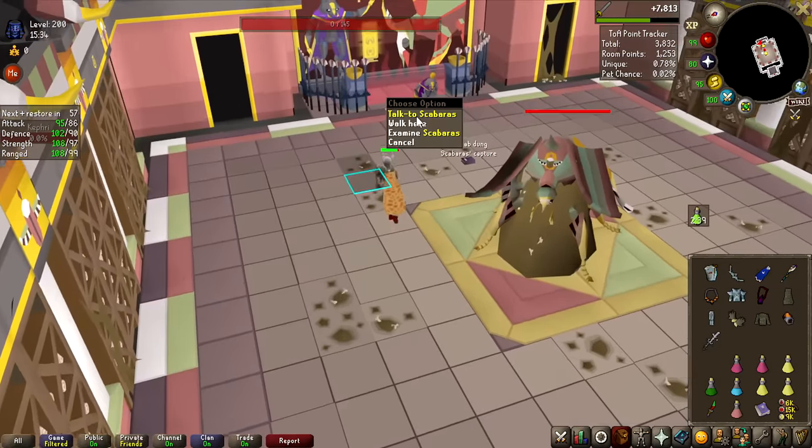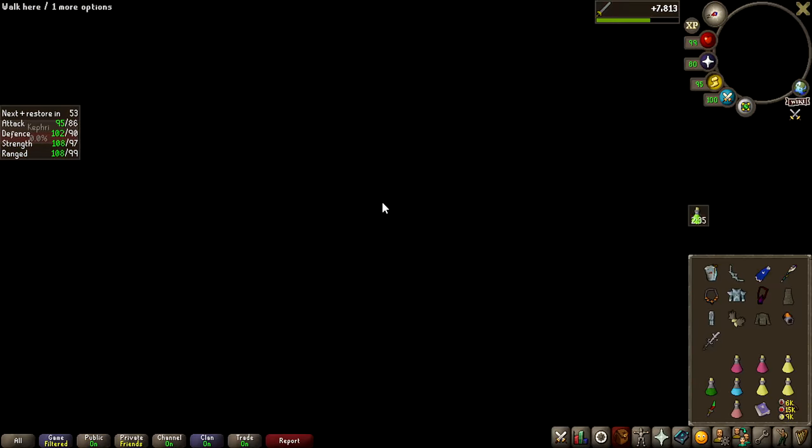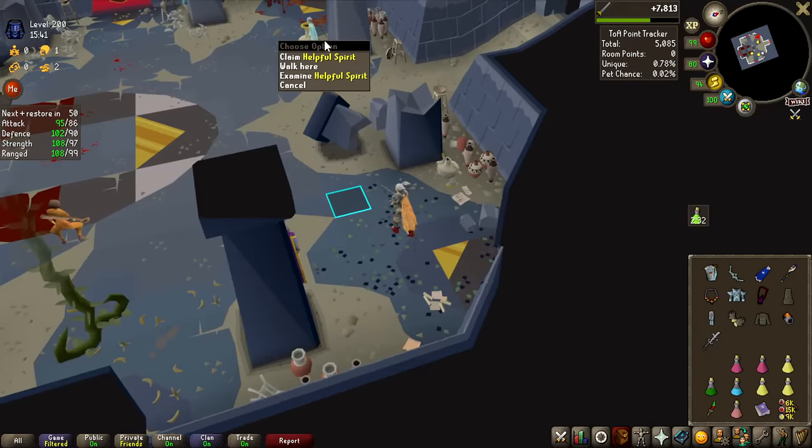Definitely not my proudest Baba — almost died twice on a 200 invocation — but I'll get into it. Definitely have to get some rust off, but you can now see on my loot tracker that I have a 0.45% chance of getting a unique and 0.01% for the pet. Had no issues at all with Kephri, and now as the second boss is down, it's time to talk supply drops.